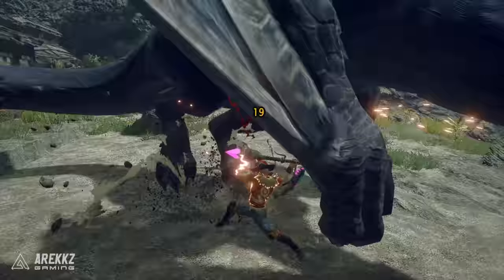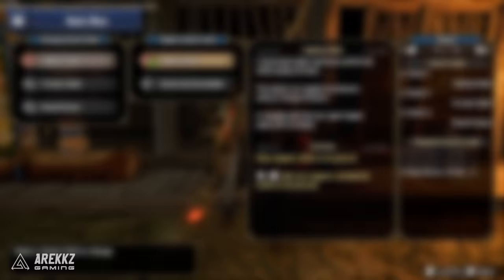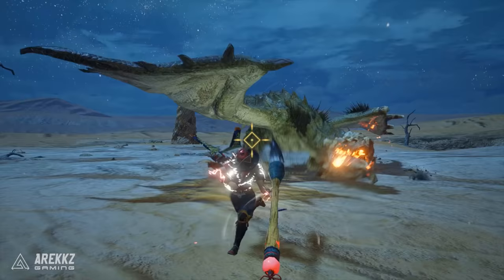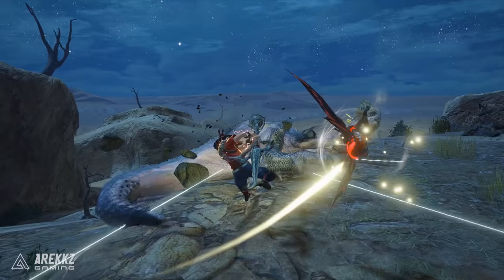Now before we dive into all available moves, it's important to talk about your switch skills, since these will alter your combos and playstyle. Switch skills are a mechanic in Monster Hunter Rise that allow you to swap out select moves and Silkbinds for your weapon to create your own personalized hunting style. Each weapon has three slots and each slot has two skills to choose from. There is no right or wrong choice, however some skills align better with certain playstyles.